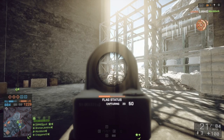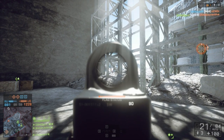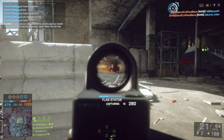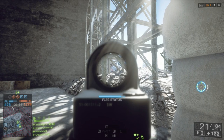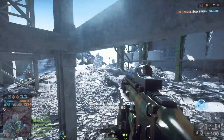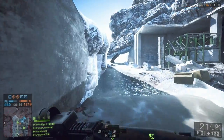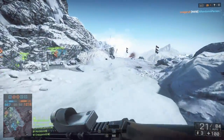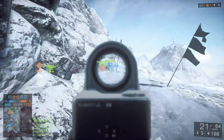My squad lead has pointed out an objective to me. If you look at the A circle there, that means he's said take this point — we'll get squad points if you do it. It's always a good idea to follow that suggestion. When I capture a point I get points. If I assist somebody in getting a kill, I get as many points as I did damage to them. So earlier you saw me do 63 points of damage and get 63 points out of it. In this game if you break about 75 or 80 points of damage, they will actually credit you with a kill instead of just an assist, which is really nice.